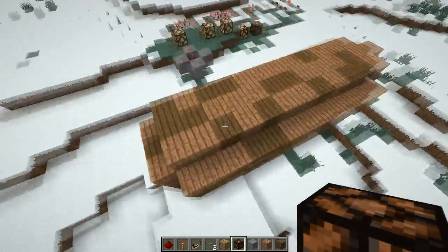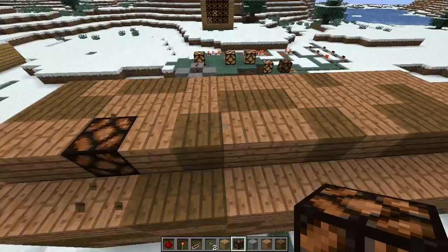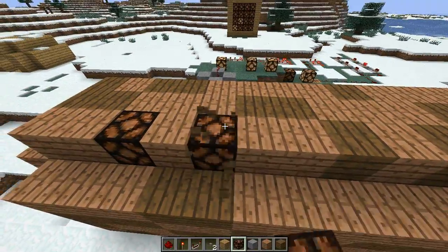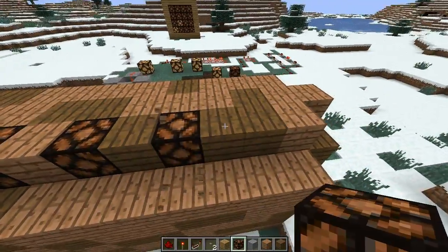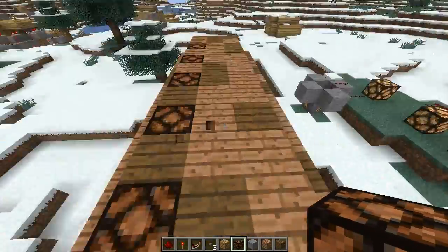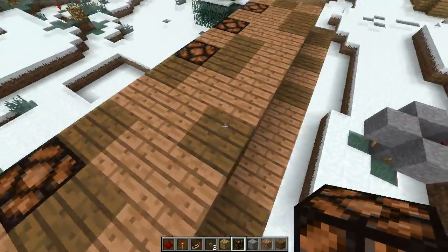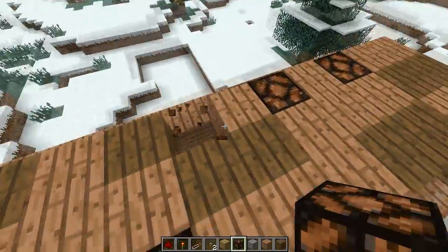So what I'm going to do first — I've set up a few things over there but I don't want to mess with that right now. We're just going to put in a few lights, like that, and those will be our creepy lights. Actually, just for fun, let's put them in more seemingly random spots.